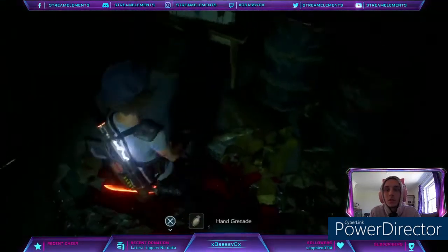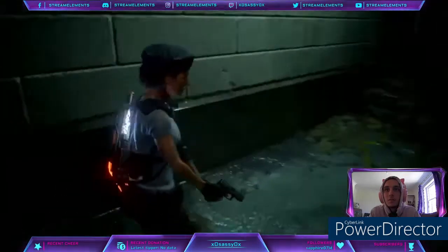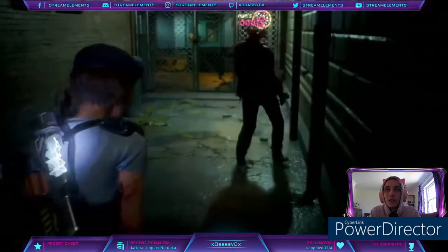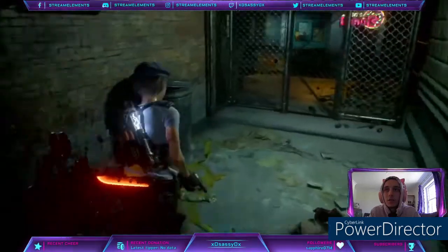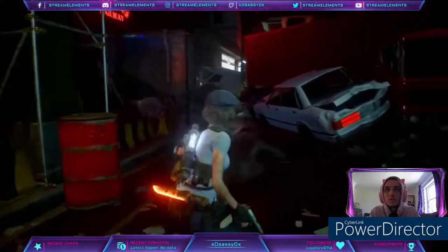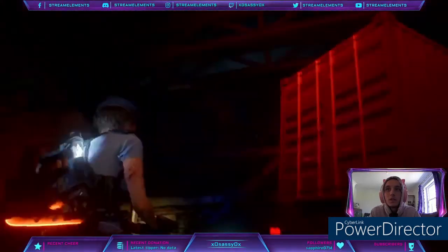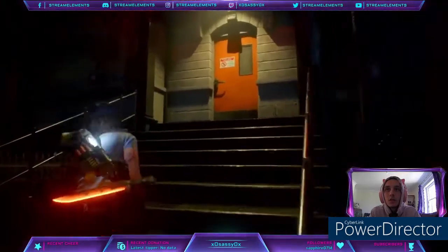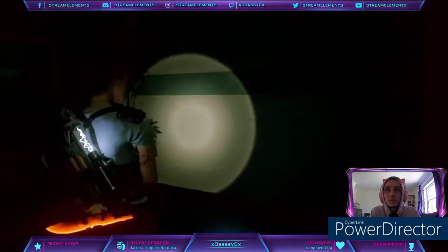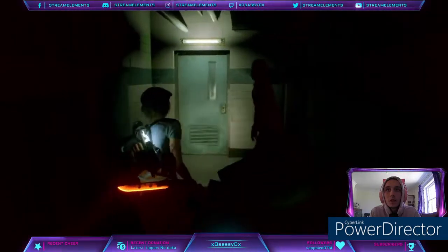Handgun ammo, hand grenade, and a box. Shotgun shells - great. How the hell did you get in here? Oh, you were alive. You had such a great opportunity to jump and kill me and you didn't. So this way, or this way? I'm taking this way.